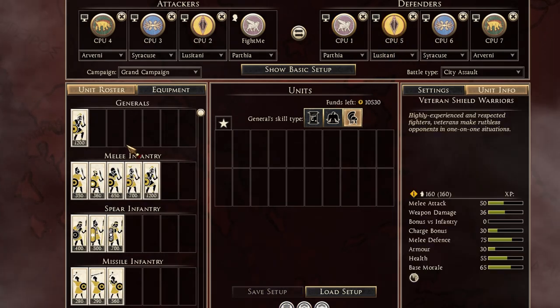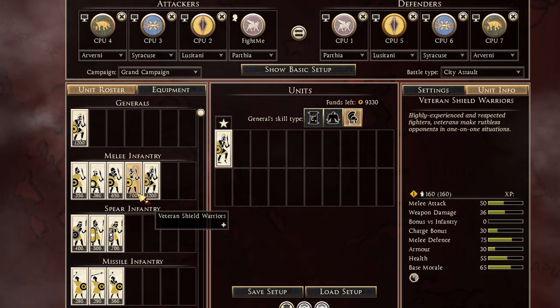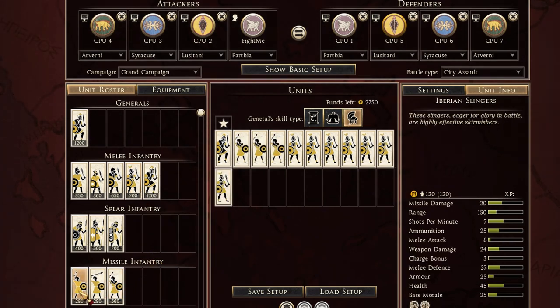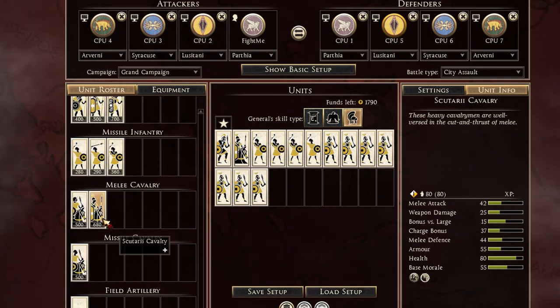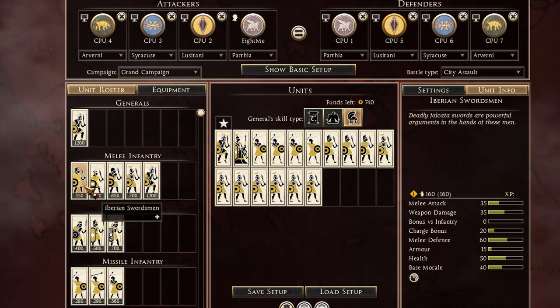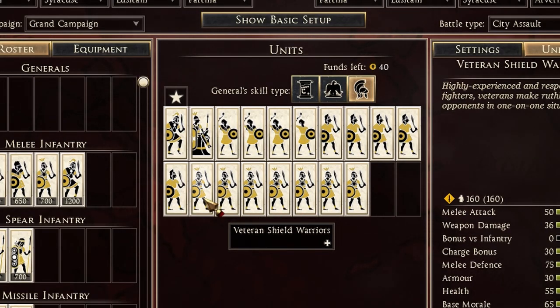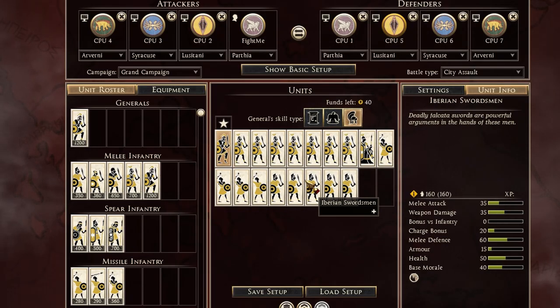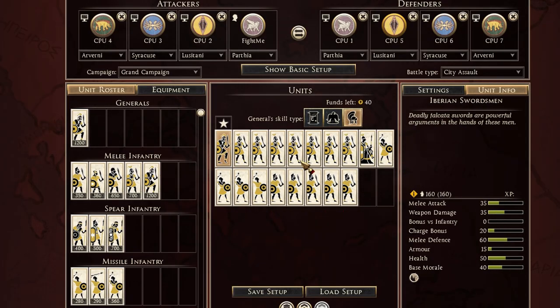Now let's get to Lusitani on defense. You want to get one Lusitani Noble, seven Veteran Shield Warriors, three Balearics this time instead of four, one Iberian Swords, the Scutarii Cavalry, and then fill it up with more Iberian Swords. It's a decent army with a lot of units that have killing potential, but you've got to be on top of your micro and have really nice teammates to help you.